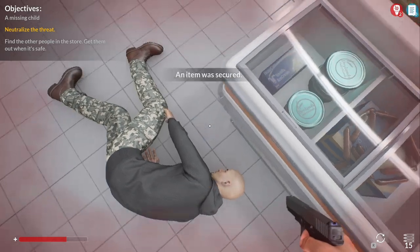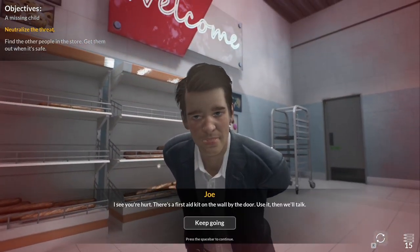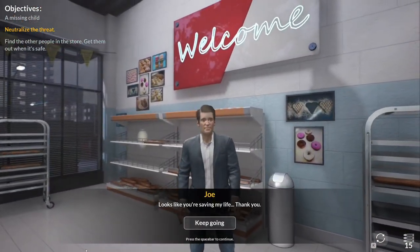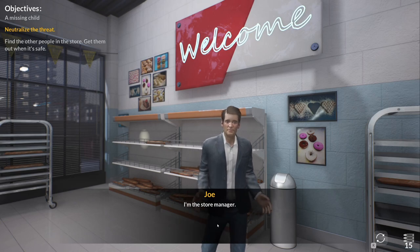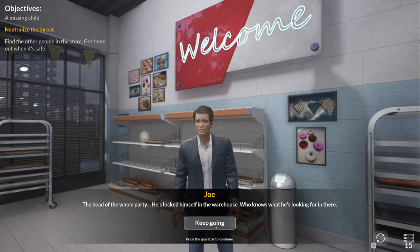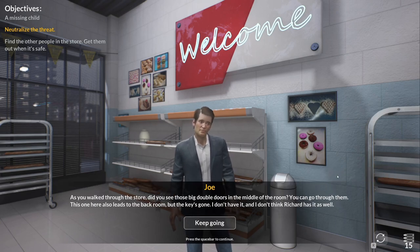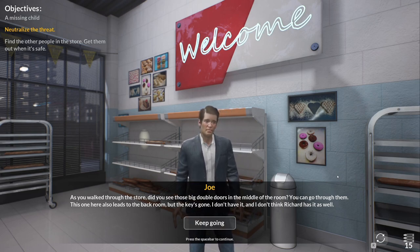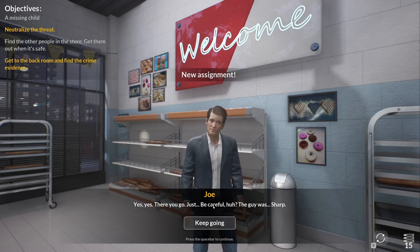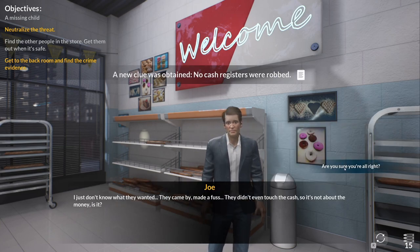I'm gonna try to take these guys alive. Item secured. I see you're hurt — there's a first aid kit on the wall by the door. Use it and then we'll talk. Thank you. Looks like you're saving my life. You work here? I'm the store manager. Information: two or three people are responsible for this mess. Two of them are dealt with — the third is the head of the whole party and he's locked himself in the warehouse. Who knows what he's looking for. As you walk through the store, did you see those big double doors in the middle of the room? You can go through them — just be careful.